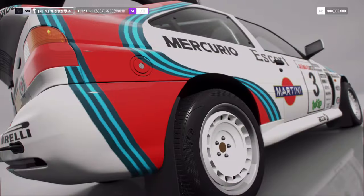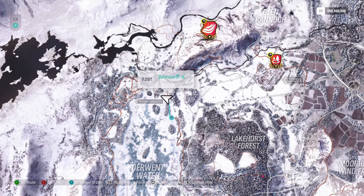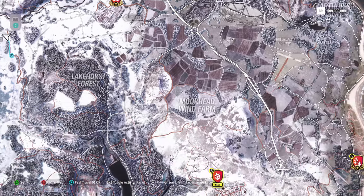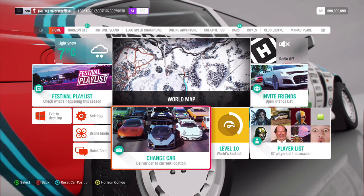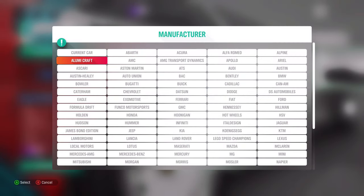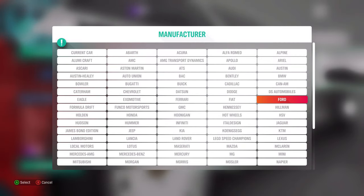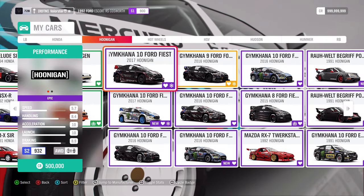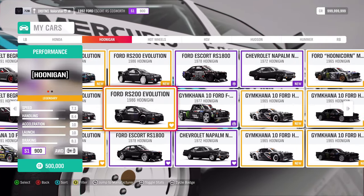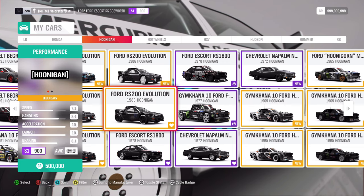Here at Playgrounds, what do we need? We need a rally monster, class S1900. My first choice would of course be the Hoonigan because it's a very fast car. But like I always say, it's what you prefer yourself. So I will be taking my Hoonigan.